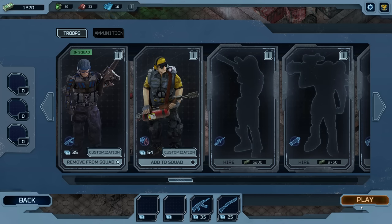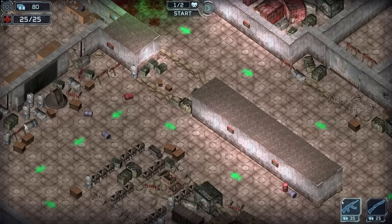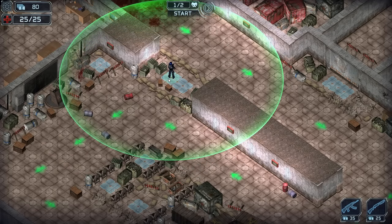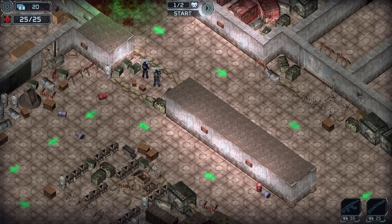Let's jump right into the gameplay. I'm going to hit play. Whatever happens, happens. So on the bottom right, we have two little options — we can do an AK guy or the shotgun. I'm going to take an AK guy and put him right here. We can only put him in the blue squares. We'll do a shotgun guy too. I've never played this map before, so I don't know what's going to go down, but it gets pretty violent.